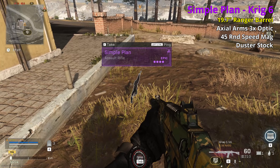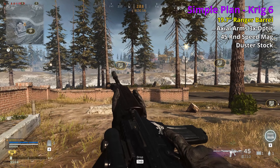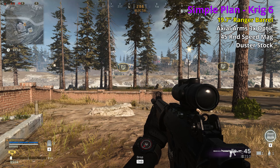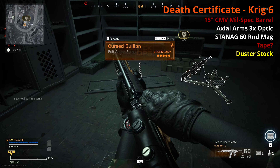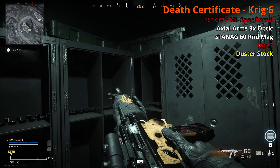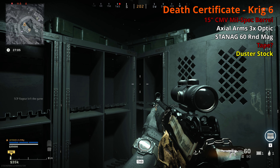The Krig 6 comes in an epic called Simple Plan. The barrel — pulled from the blueprint, though the blueprint and ground loot version don't always match — is likely the 19.7 inch Ranger, which increases velocity but hurts movement. It has an Axial Arms 3x scope, 45-round speed mag, and Duster stock. The legendary Death Certificate has a shorter-looking barrel — possibly the 15 inch CMV Mil-Spec or the Contour barrel; the CMV increases range. Same scope as the epic, Stanag 60-round, possibly some tape, and a Duster stock. No firm opinion on the Krig until I've tested it further.